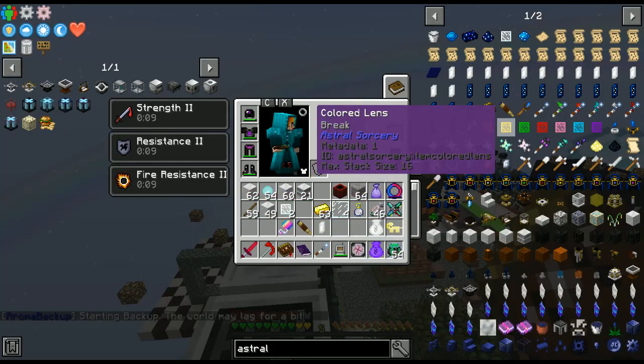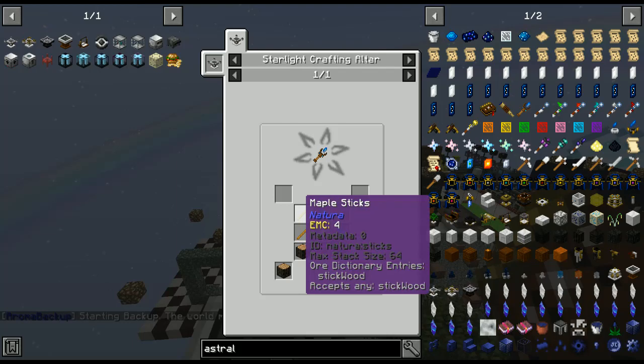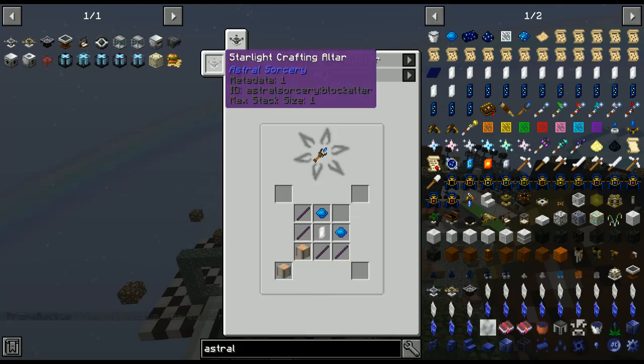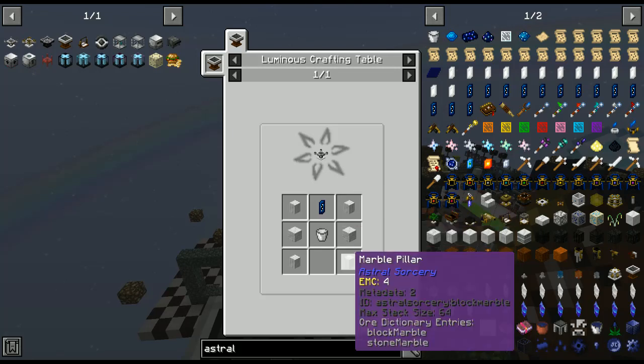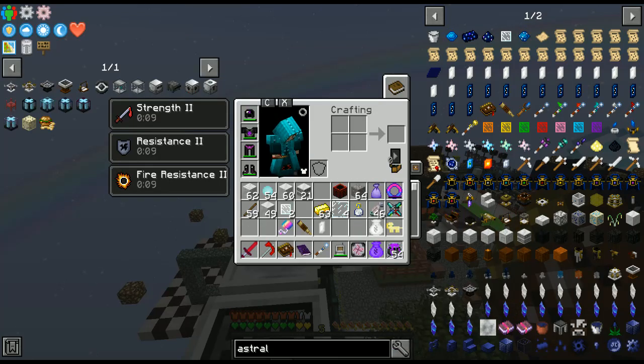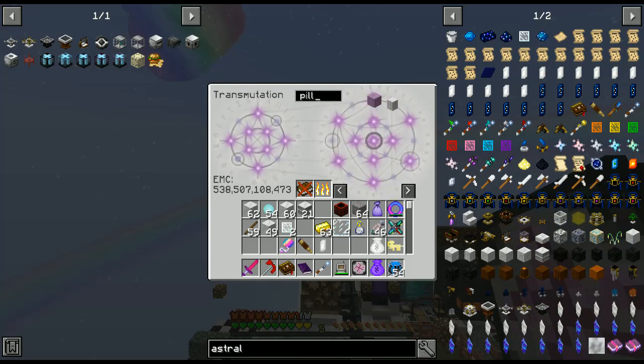We're looking at making what's called a linking tool — two aquamarine — and it's made in the starlight crafting altar. We need marble pillars, four marble pillars, and a bucket. Let's grab one, two, three, four marble pillars and a bucket.